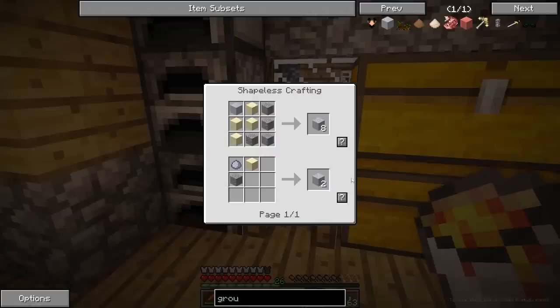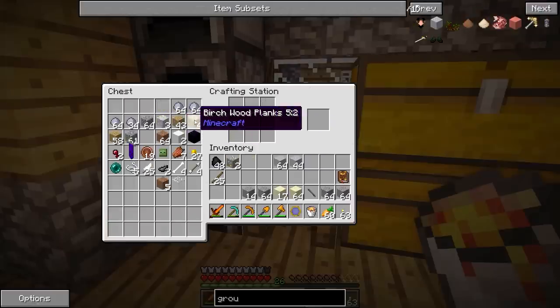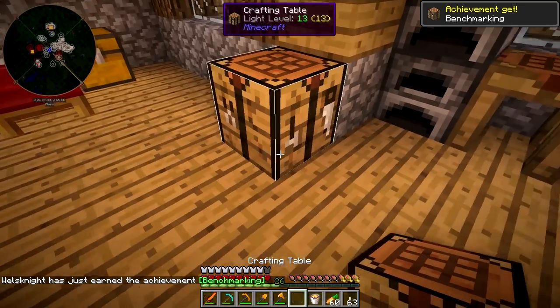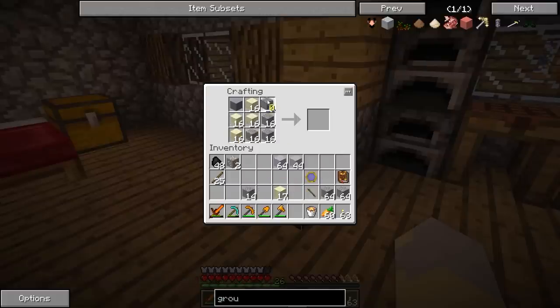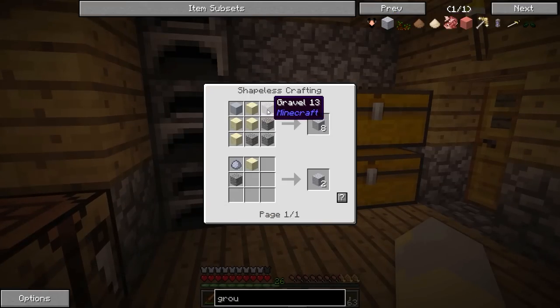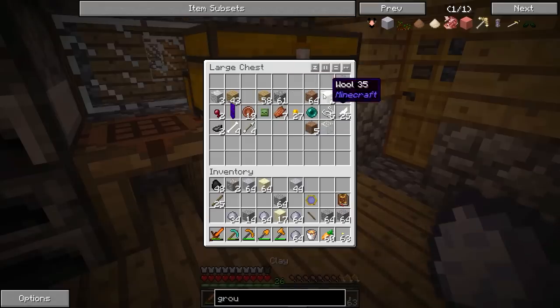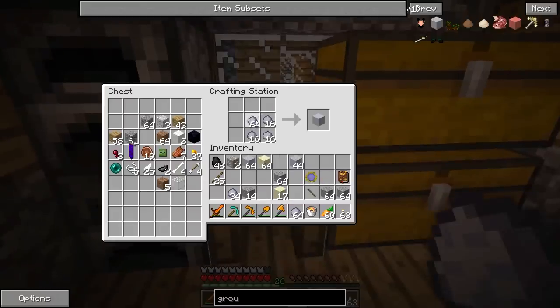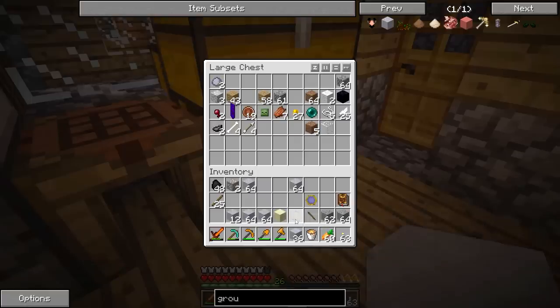We're just gonna make... Why will you not do the thing? Let's try a vanilla crafting table — still not working. It's not that I don't have the stuff, it's just that it wants to be difficult. Sand, gravel, clay... Oh. I'm losing my mind. I was trying to make grout with grout. What I need to be doing is making grout with clay. There we go. It's gonna be that kind of a day, I can just tell.